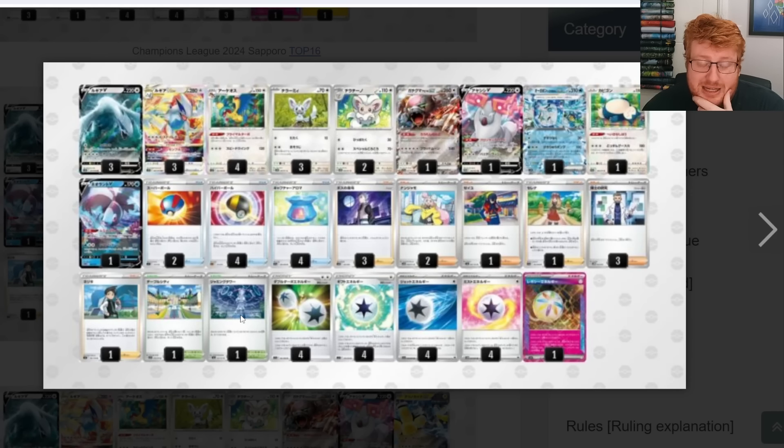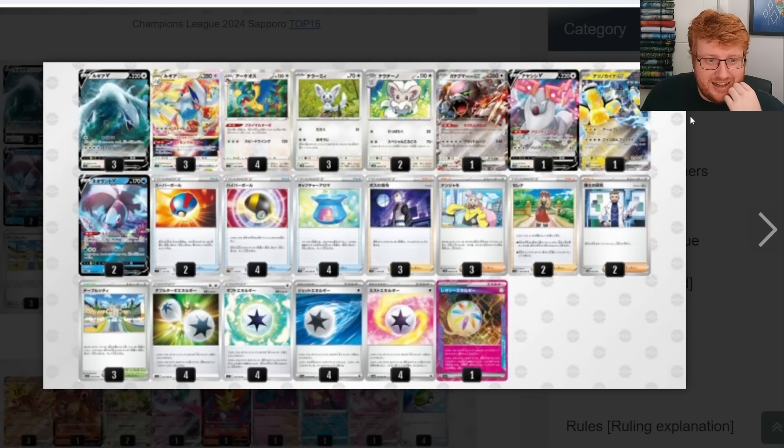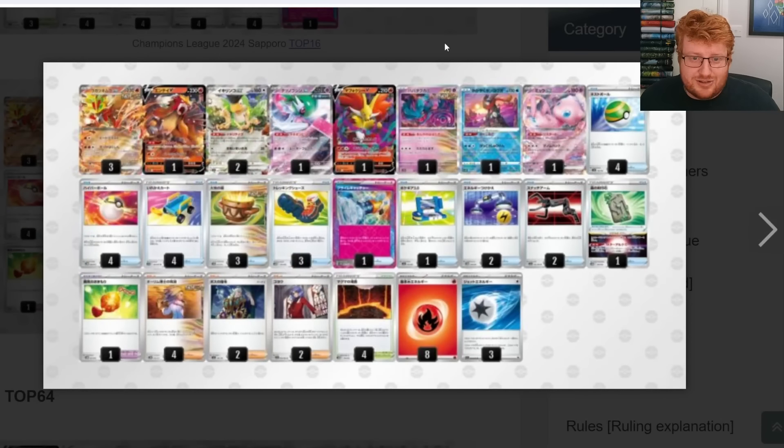Another Lugia also doing well in top 16 — this one still plays Wellspring but no Lightning package, which is kind of bizarre. It also plays Snorlax and is much heavier on Research, but also plays Carmine and Thornton. One of the new stadiums it plays is Jamming Tower, which turns off all tools — the previous list played Vacuum while this one plays Jammer. I think Jammer is better in Lugia because it also gives you defence against Sinnoh, which is a big card right now. There's still debate on how many Carmine versus Research to play, and this list is very heavy on Mesagoza as a stadium for the bounce effect.